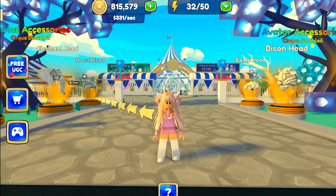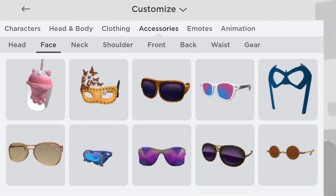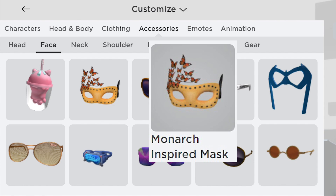Now let's check our inventory. Go to accessories then face. This item is the Monarch Inspired Mask.